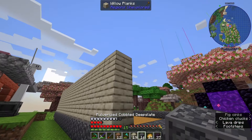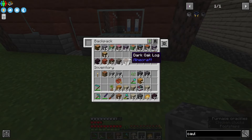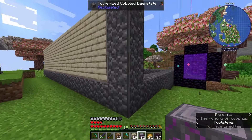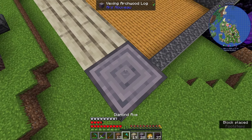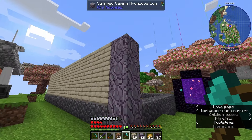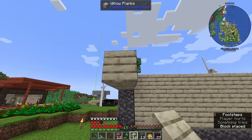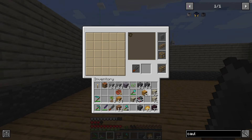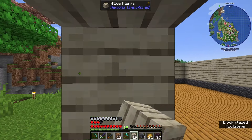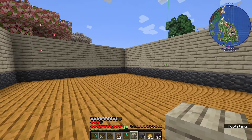Now we have two options - we could do the pulverized cobbled deep slate on the corners, or we could find a wood and either use the original log form or strip it down. Let me see about this vexing arch wood - it might be too many colors at once, but we'll give it a shot. It's a little purple and I don't think that's really going to work. We will stick with the pulverized cobbled deep slate for now. We can always switch this later on.